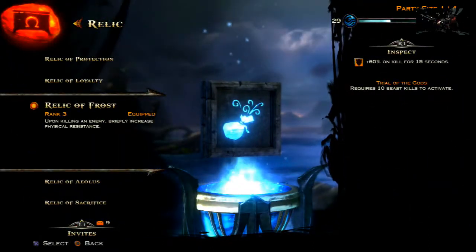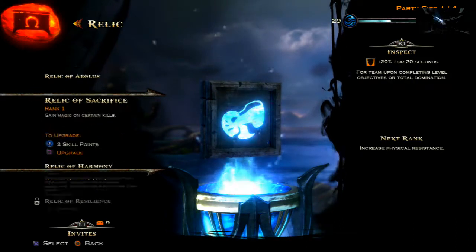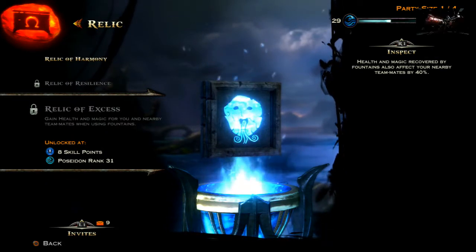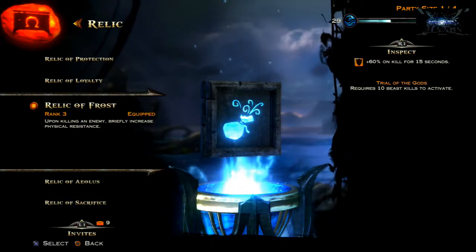Next up we're going to be looking at abilities, starting with relics. I like to use the Relic of Frost, which increases your physical resistance every time you get a kill — that's really useful. You could use the Relic of Resilience or the Relic of Excess, but I really like the Relic of Frost. Once you're on a streak, it's really hard to kill you.